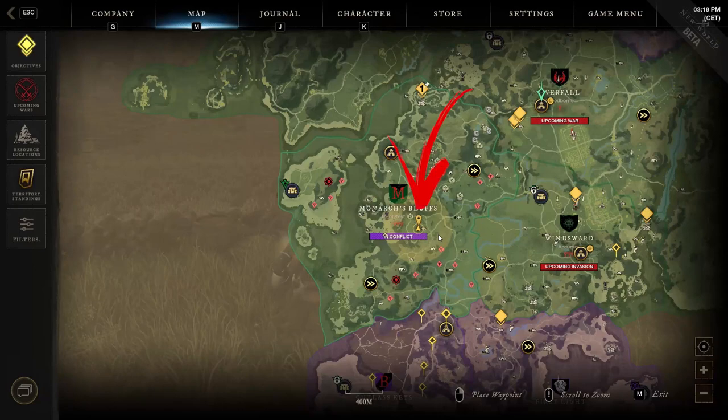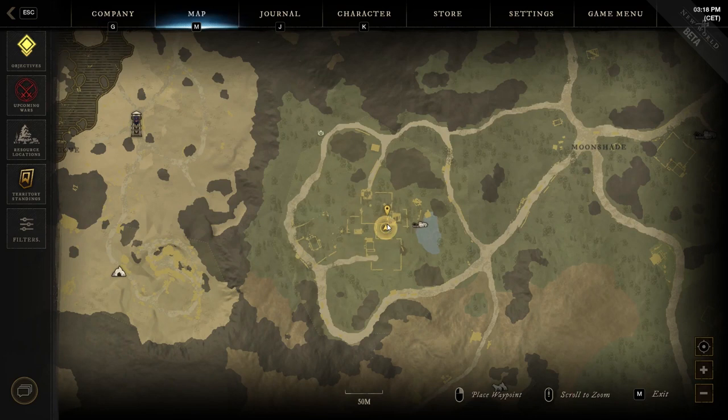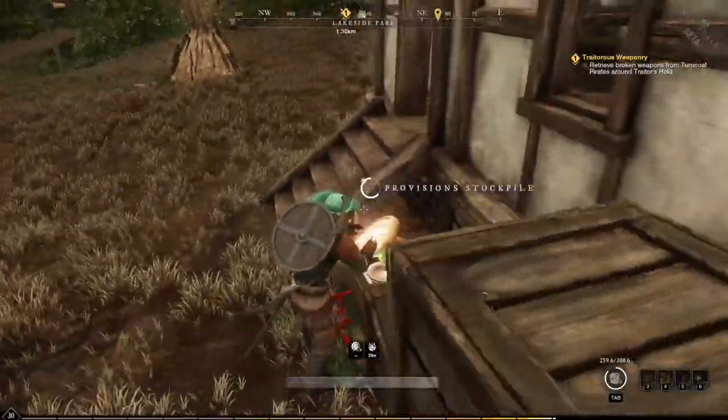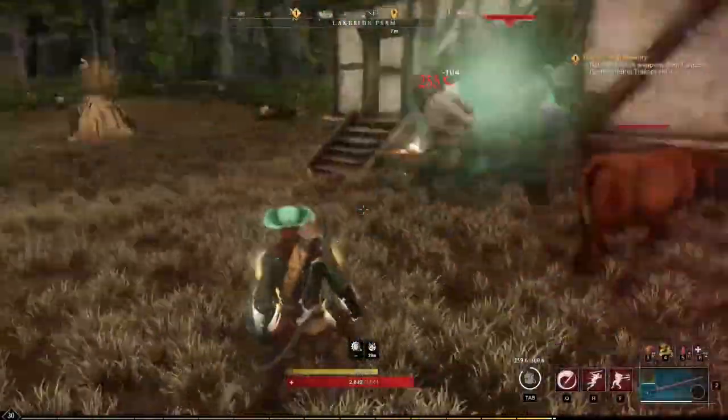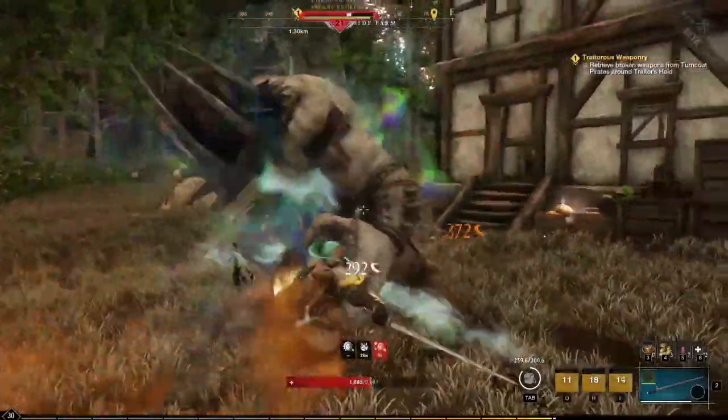The fourteenth location is closer to the center of the region, where you will find the Lakeside Farmland mark. Here you have to check the main building on the right of the area. Near its entrance you can loot a provision stockpile, but be careful — you will get attacked by a level 21 boss once you approach the crate.